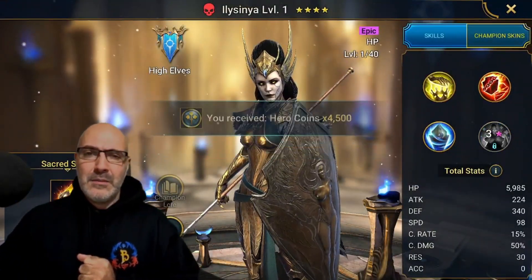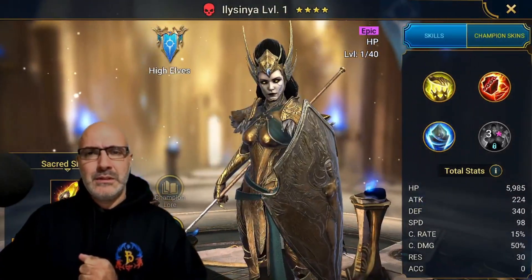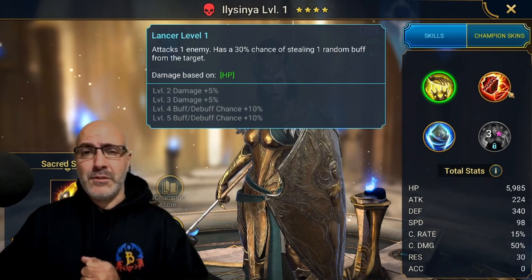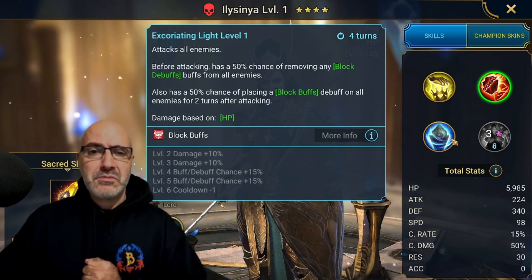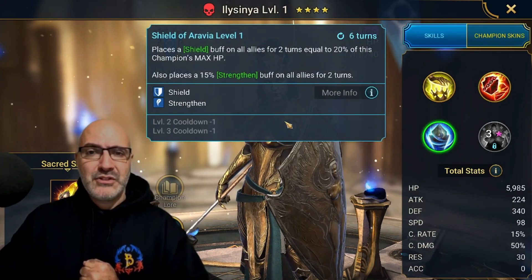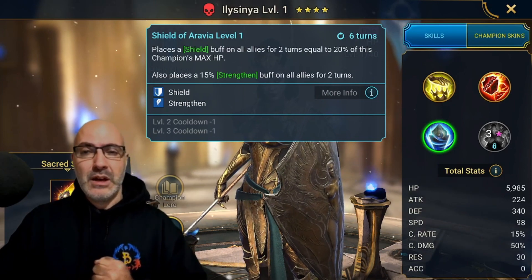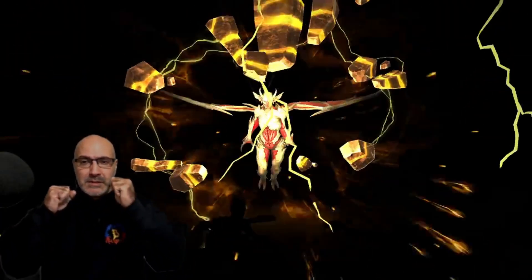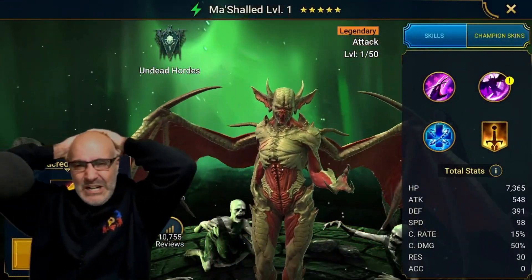I don't think I have her — she's definitely new. Let's see what she does: attacks one enemy with a 30% chance of sealing a random buff on the A1, block debuffs on the A2, attacks all enemies, places a shield buff on all allies equal to 20% of this champion's max HP, and also places a strengthened buff. Not bad, but not somebody I think I'll level.